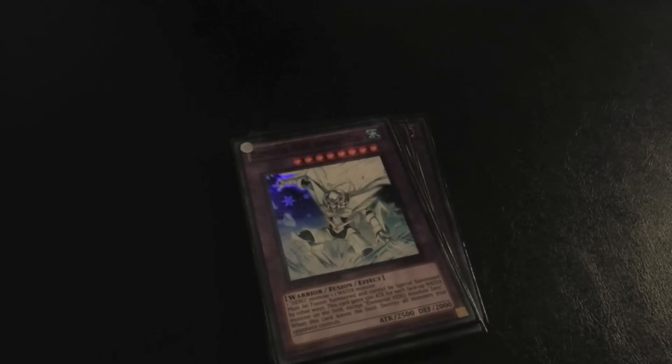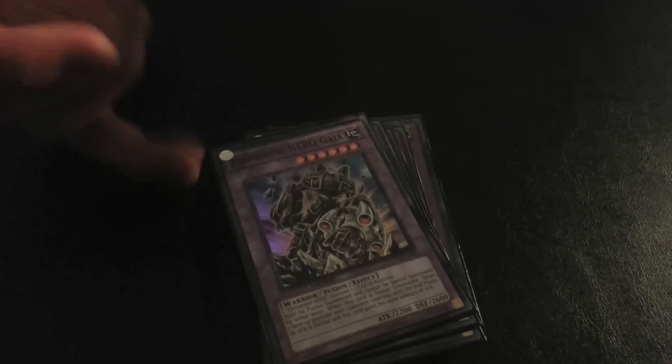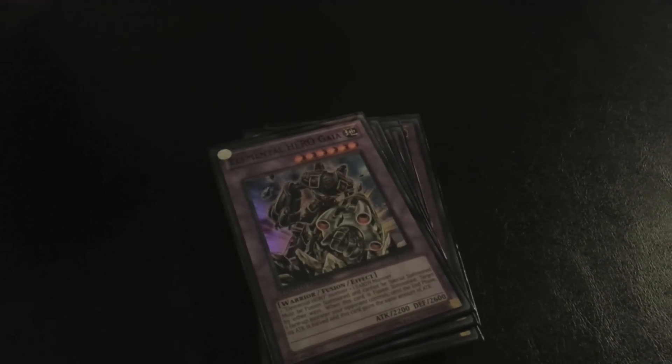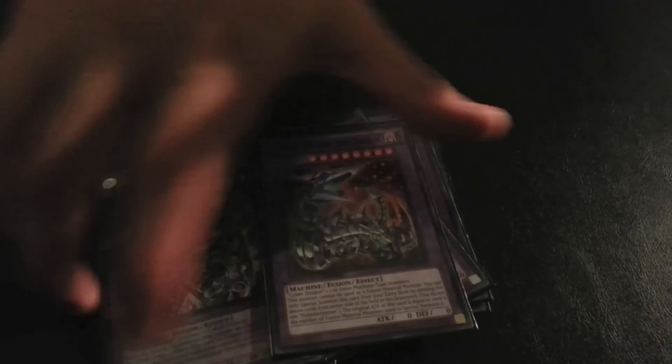I opted for one AB Zero since I only run two Bubbleman. One Gaia — not a great card but sometimes you need to get over an earth monster you otherwise can't. Basically two Shinings and one of every element, plus one Chimeratech — for machine matchups with Cyber Dragon contact fusion.